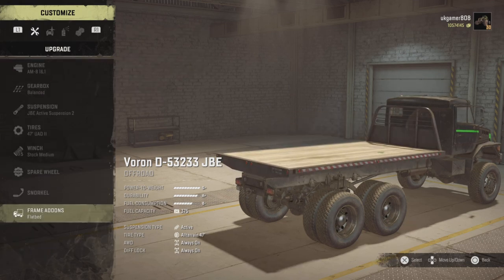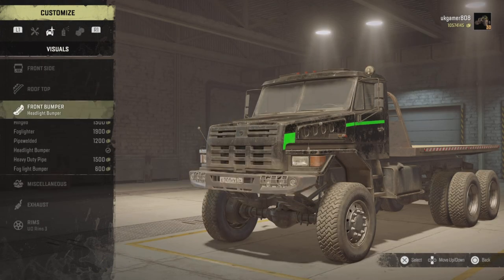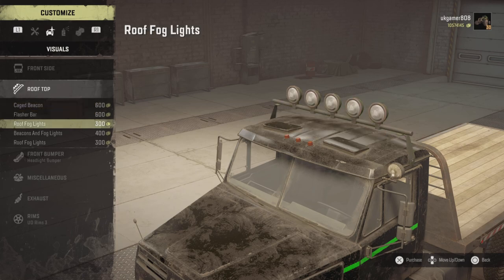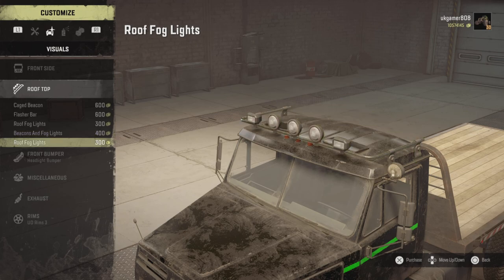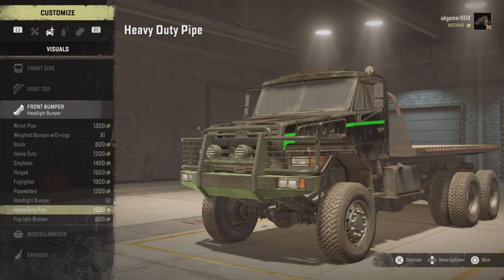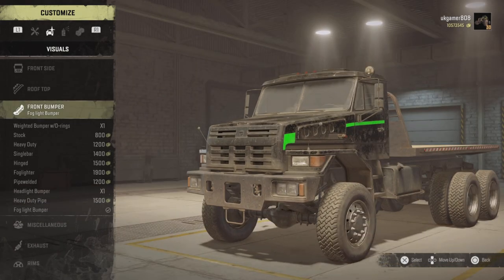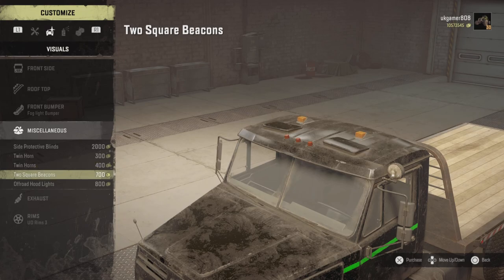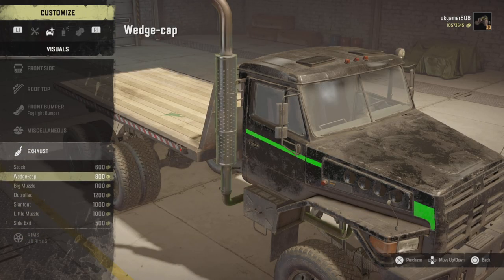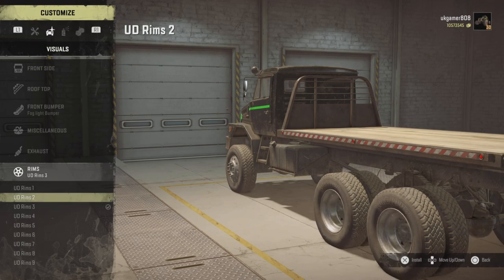Moving on to the front, we've just got the angled visors with beacons. Going to the rooftop, we've got the caged beacon, flasher bar, fog lights, beacons with fog lights, and then just roof lights. There are quite a few different bumper configurations — I'm not too keen on most of them, but that one goes pretty well with loads of lights. Then under miscellaneous we've just got some horns, more beacons, hood lights, a couple of different exhaust options, and a few different rims.